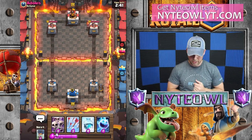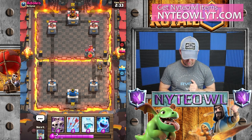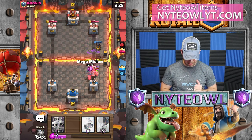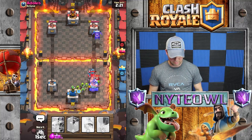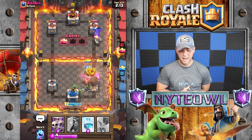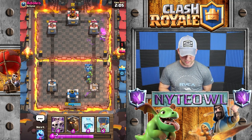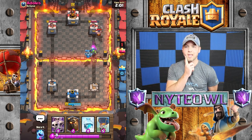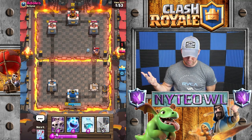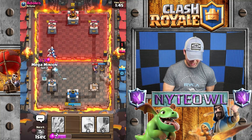I don't have anything for that valkyrie, so she's going to do a lot. I'll use mega minion and goblin gang back here but that tower is pretty much toast with that valkyrie and golem. Executioner — these guys basically have one of the best combos against my deck because it takes out all my troops. I dropped another lava hound — may have been a huge mistake. He's also got a balloon of his own.